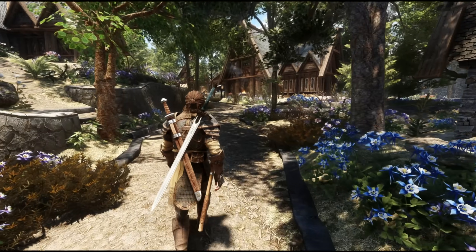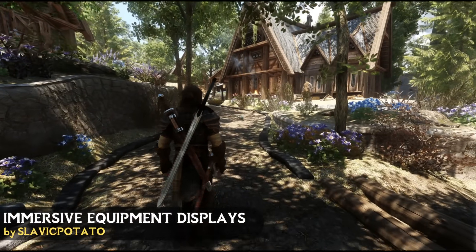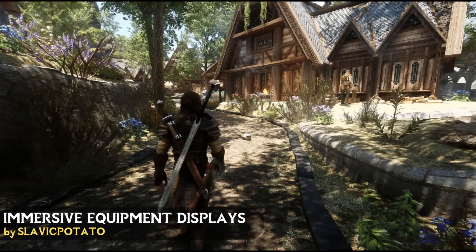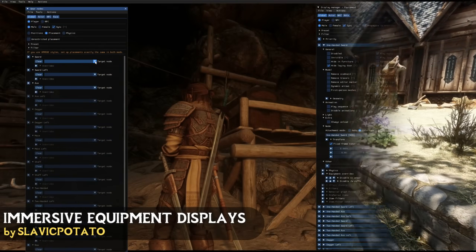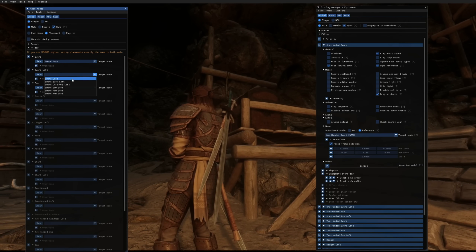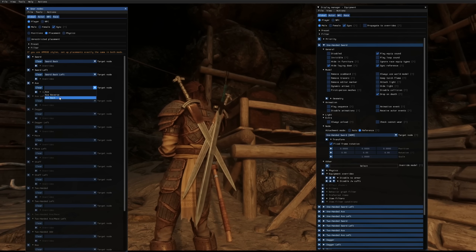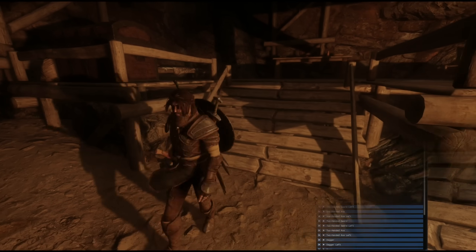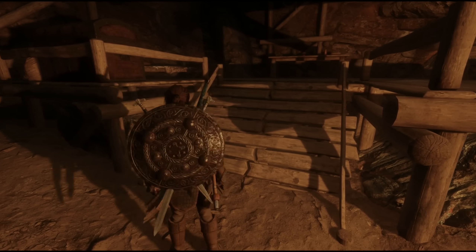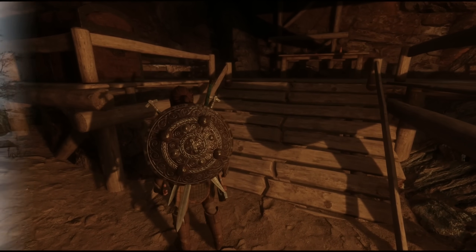Moving on to immersion, let's start with Immersive Equipment Displays. In vanilla Skyrim only the weapons you had equipped would display on your character, but now with this mod you can have as many as you want, and most importantly it comes with an in-game UI where you can edit the location and placement of each item. You can also add physics to them so your equipment moves as you do — a fantastic and immersive mod that puts you in complete control.